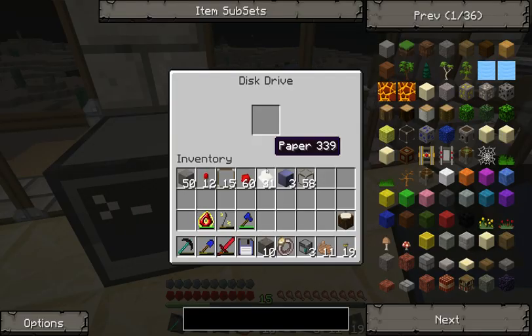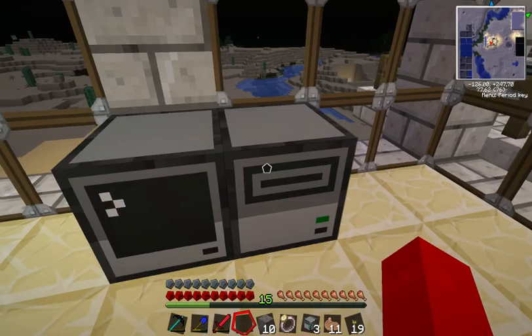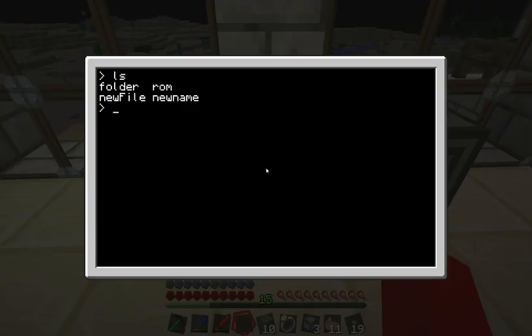We can right-click on the disk drive and plug that in there. And now if we type LS, all of a sudden we have a folder called disk. Let's check it out — there's nothing on there because it's a new floppy disk that we haven't done anything with yet.